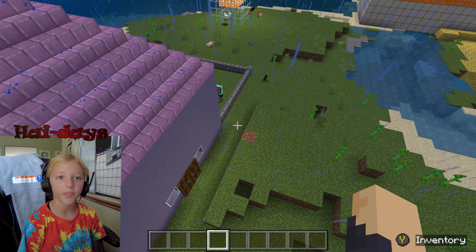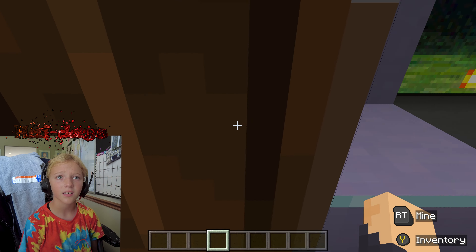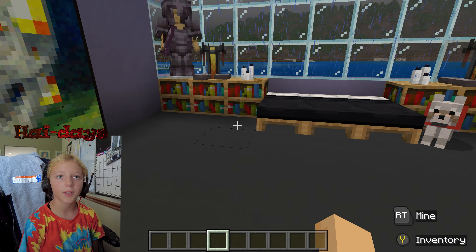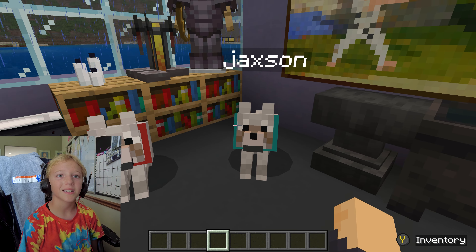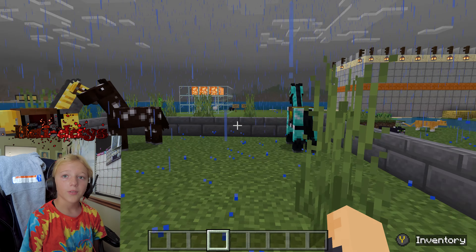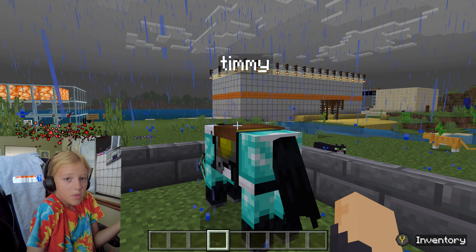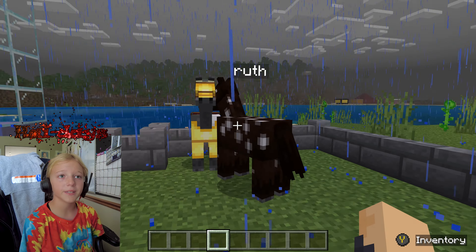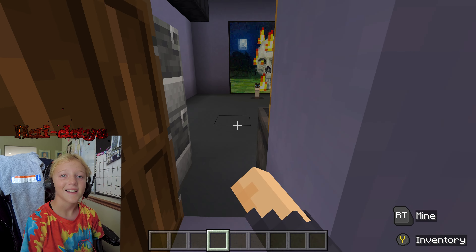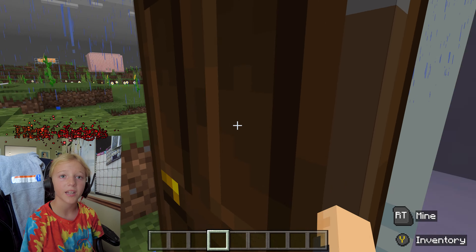This is the first house I made on the server. It's a purple one — it's for a competition me and my dad did. Here's the inside. We have Thunder, Sam, and Jackson. And then I also have a back door with some horses. I named these just for fun: we have Timmy, Ruth, and Betsy.